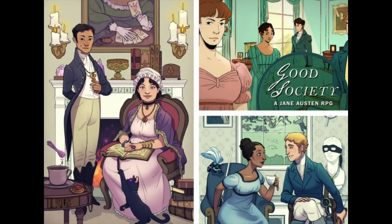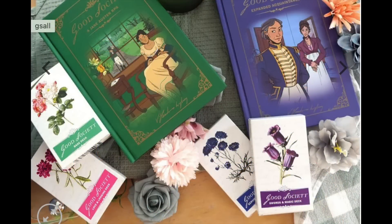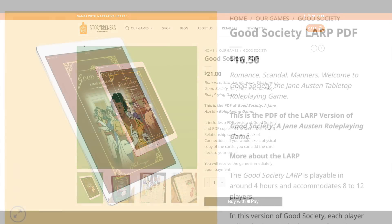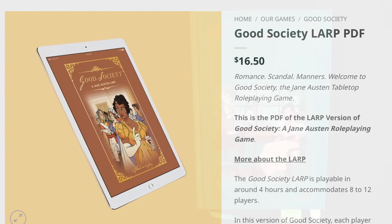Players are encouraged to engage in a complex network of relationships, rumors, and reputation that connect a cache of characters with equally sophisticated inner lives and motives. For this review, I'm only going to be covering the physical base game, principles, and playing cards. However, for those interested, a digital version of the game and a modified LARP ruleset are both available as PDFs on the publisher's website.